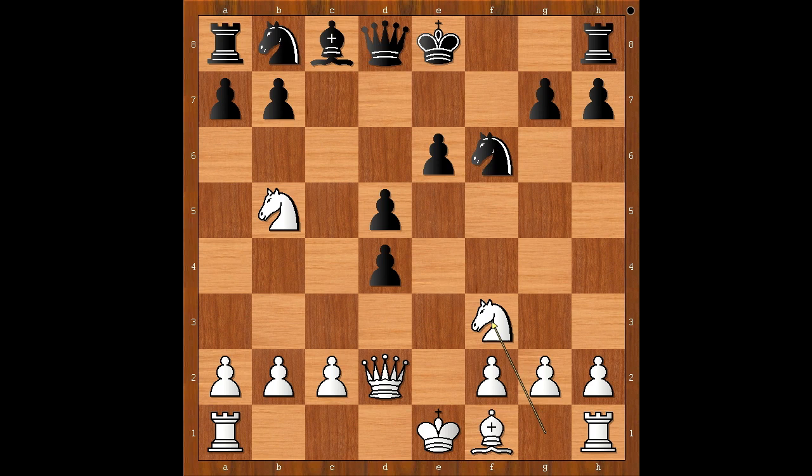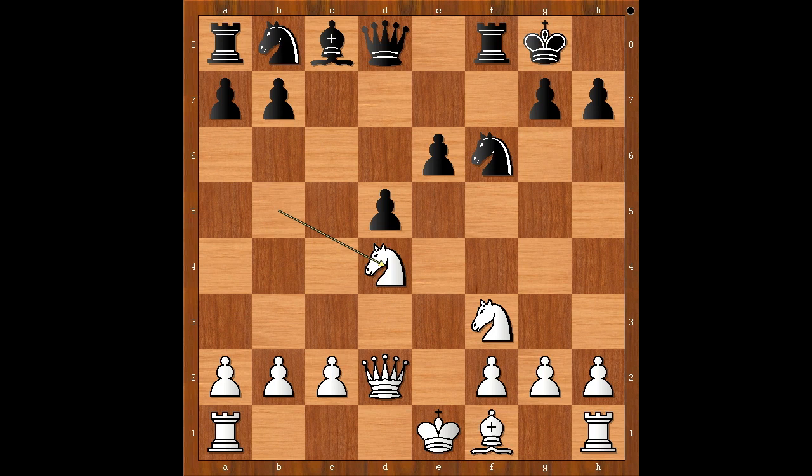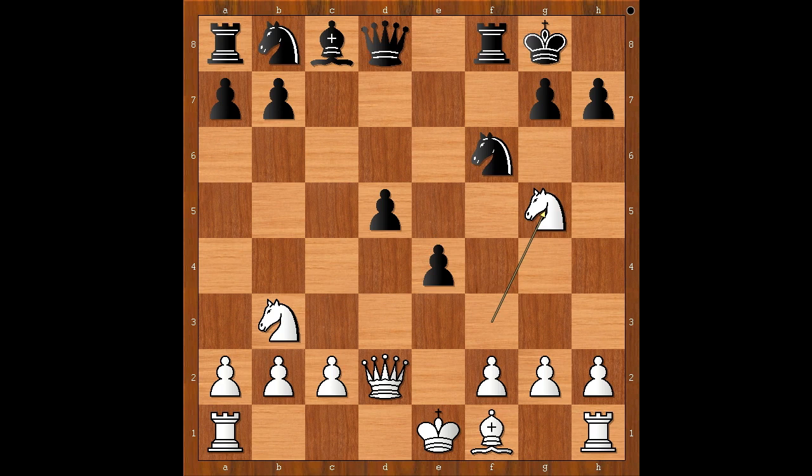Knight takes on F6. Knight to F3. Vukovic castles kingside. Knight from B takes on D4, recovering the lost material. The material is equal. But now Vukovic started to roll his center pawns: E5, Knight to B3, E4, Knight to G5.